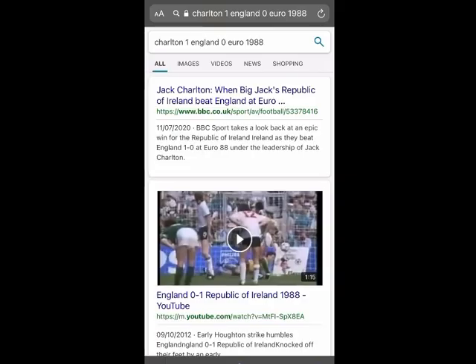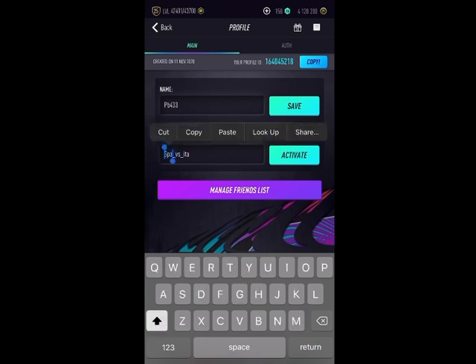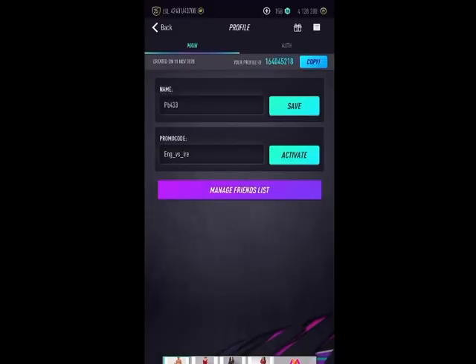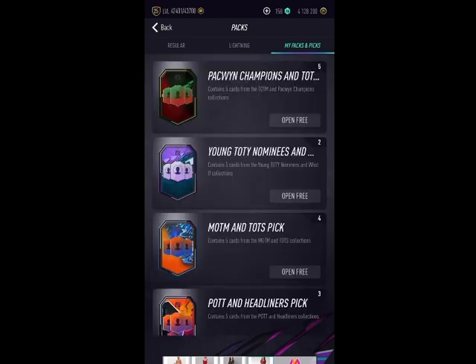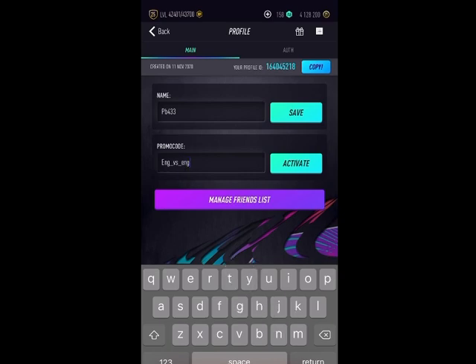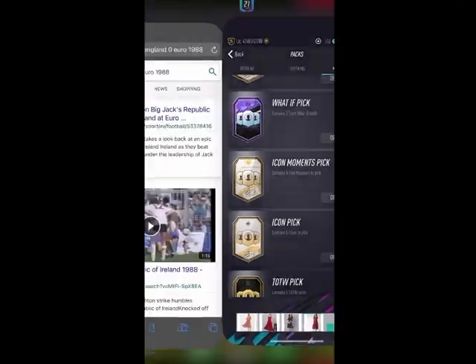I think I was on the right track for the 1988 Charlton clue — England zero. I've just been putting in England, and yes it was england_versus_ireland, or england_versus_ire. I had been putting in rep_versus_england so many times. Republic of Ireland versus England was the only result for England in 1988. So that means we've found five secret promo codes.